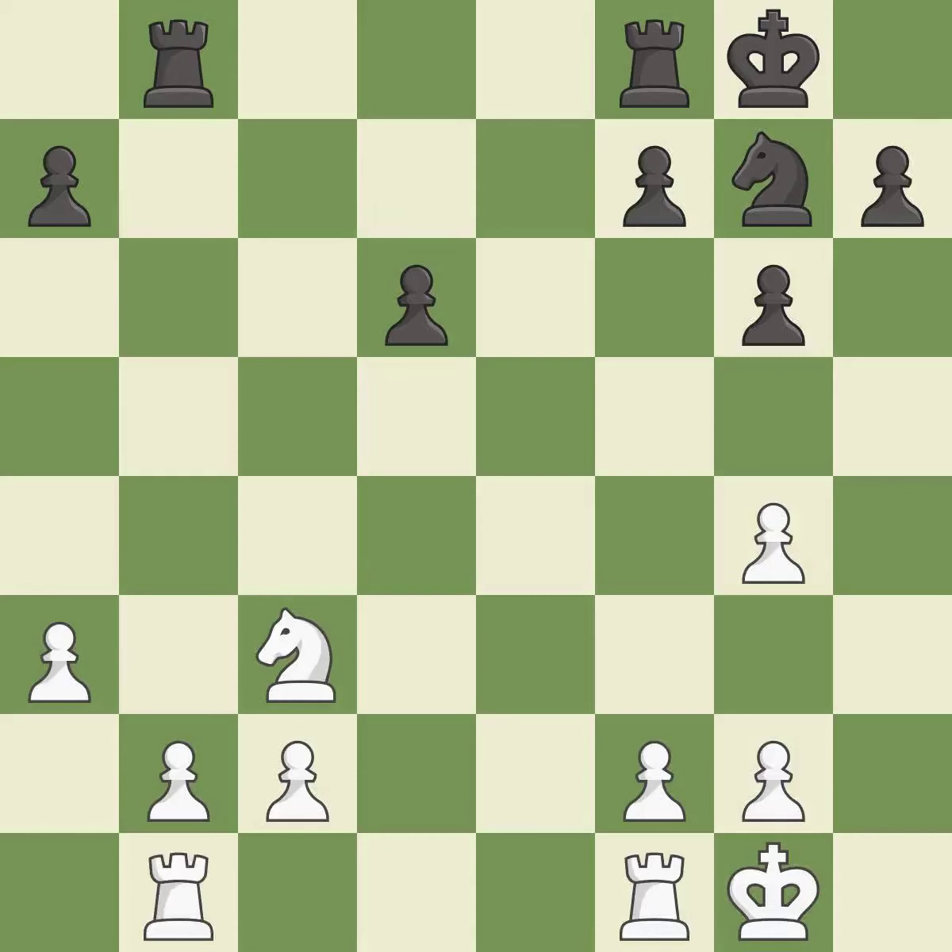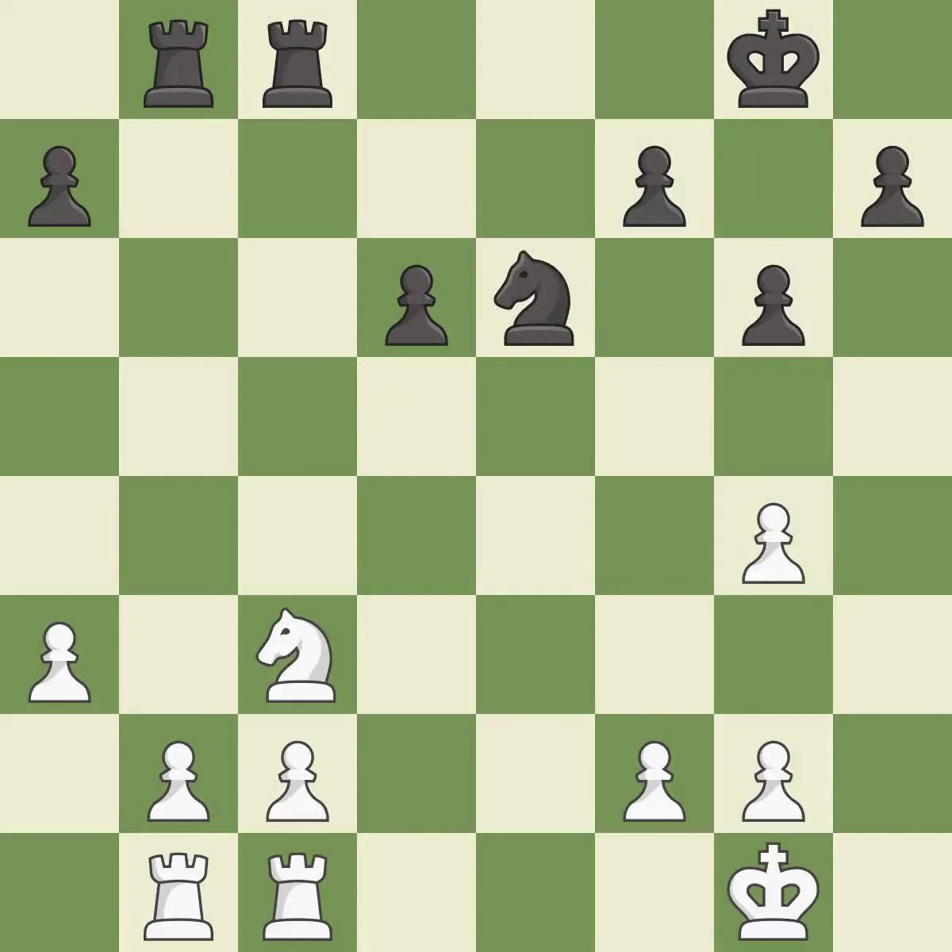This threatens to take an open file with a rook — it is an inaccuracy. This is a fair move — it is good. That's not a mistake, but it's not the best move either. This ignores an opportunity to threaten winning a pawn — it is an inaccuracy. This threatens to fork pieces; there was only one good move in that position — it is a mistake. This loses material — it is a blunder. This wins material — it is a great move. Suddenly a close game that was lost by a mistake. White really outplayed black in that one. The opening was balanced, but white was a cut above black in the middle game.